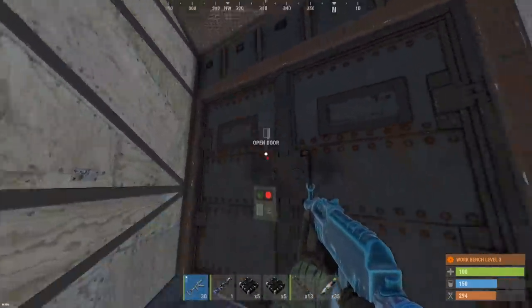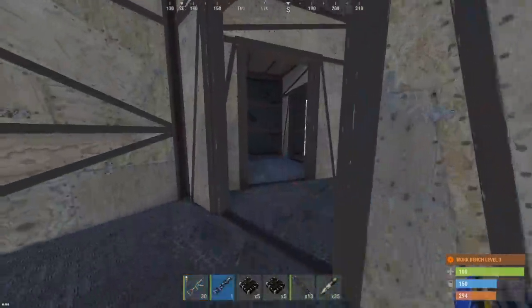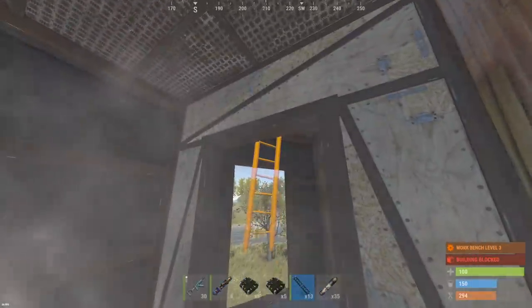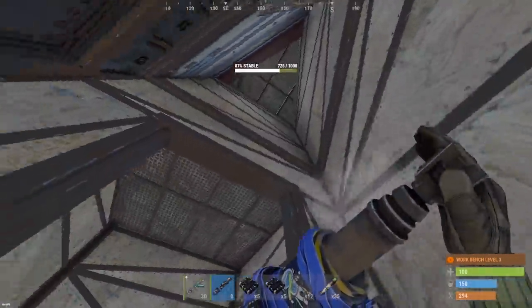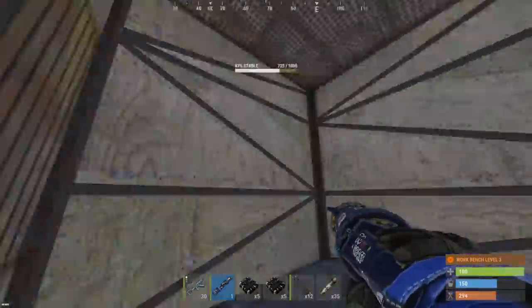We've got a hatch and a door - let's send two rockets here. There are some garage doors up here and that's actually the ceiling of the base. Let's go ahead and send a few more rockets here to take out the garage too.